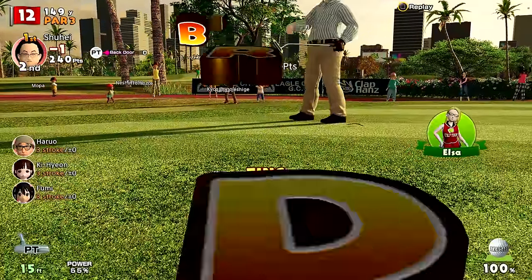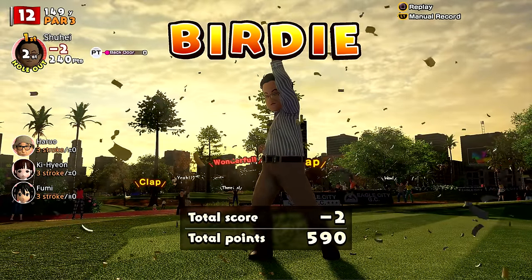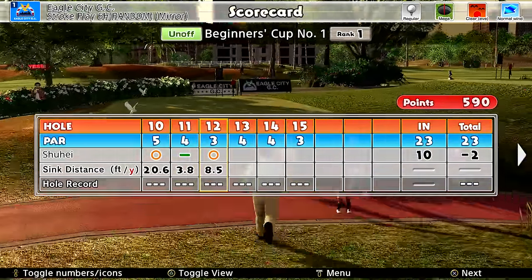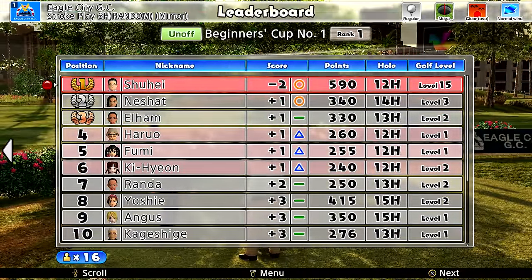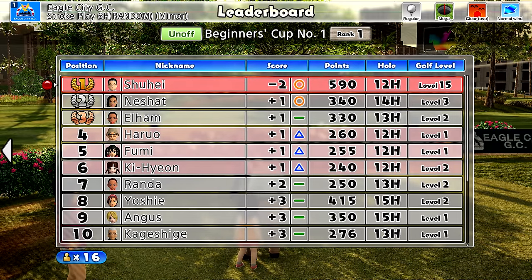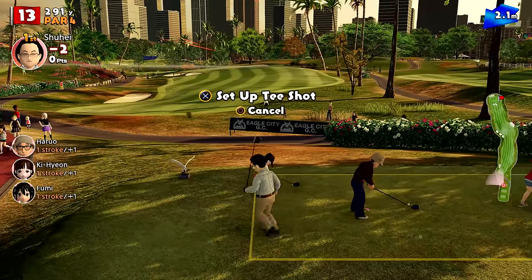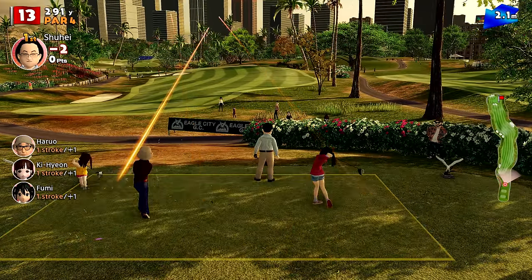That's going in! Birdie - look at Shu go, he loves it, he's so excited! Do you think Shu is this good at golf in real life? I just assume business execs of a certain caliber play golf all the time, and because Shu is the best caliber business exec, I just assume he's constantly playing golf. Did they show off any other characters at E3? Not that I saw.